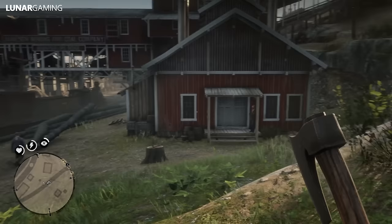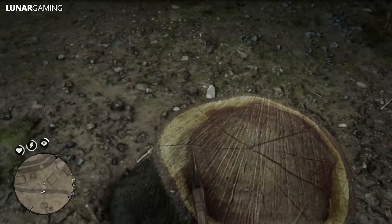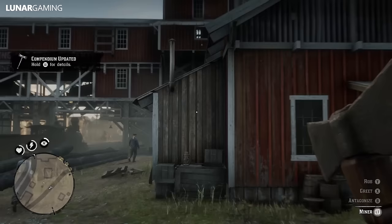A rare hatchet featuring a rusted double bladed head — one razor sharp side for chopping and cutting, and a dull side for splitting wood. Found in a tree stump near Annesburg mine in Roanoke Ridge, it has been worn by the elements over time. This hatchet can also be thrown.